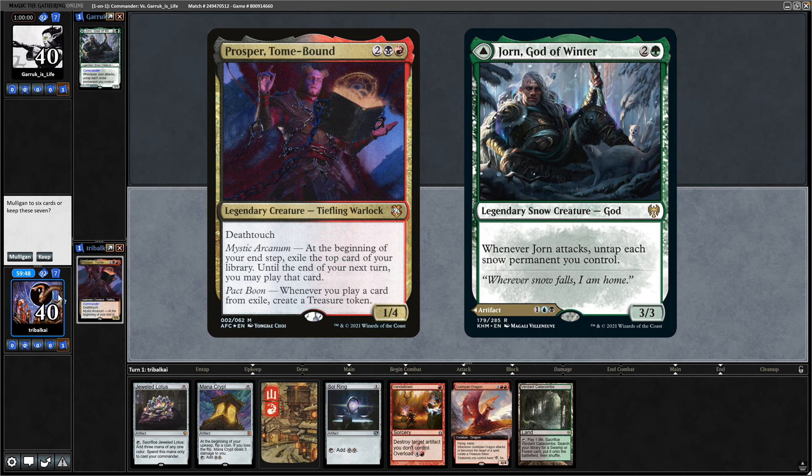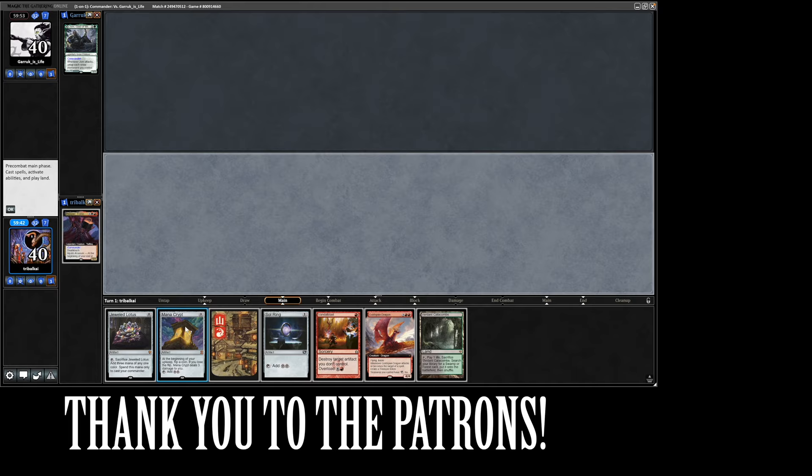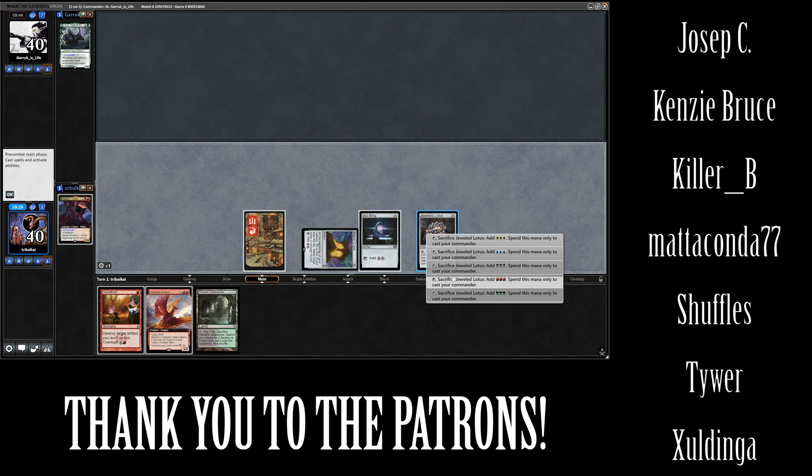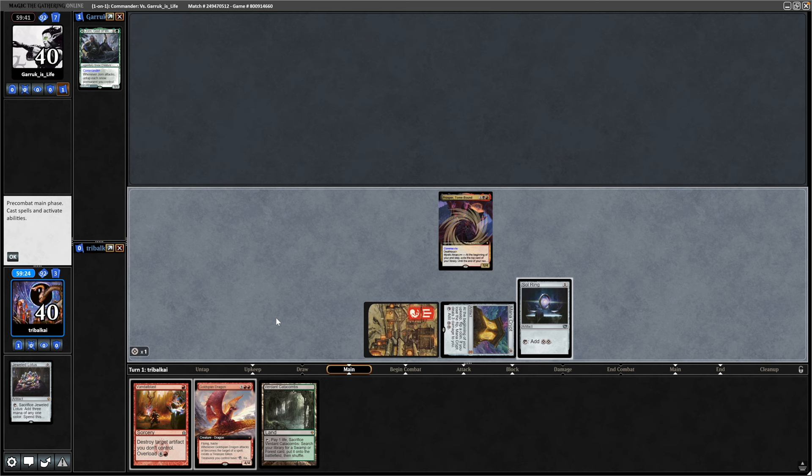Prosper versus Yawn in a 1v1 game. We're definitely going to keep this hand because it's stacked with mana. Hopefully our opponent doesn't scoop on this one — many players would. Mana Crypt to start off with, that takes us into the Sol Ring. Then we play a land, get the black mana from the Jeweled Lotus, and red mana from the land for Prosper.